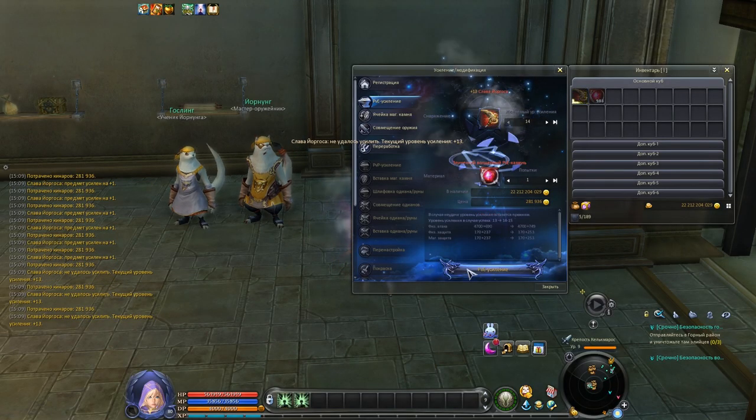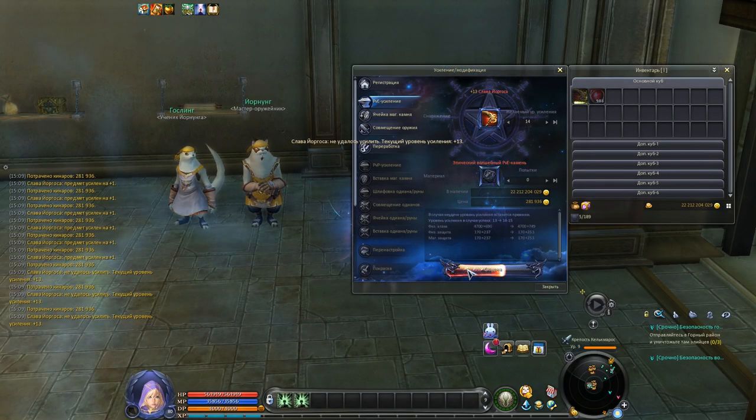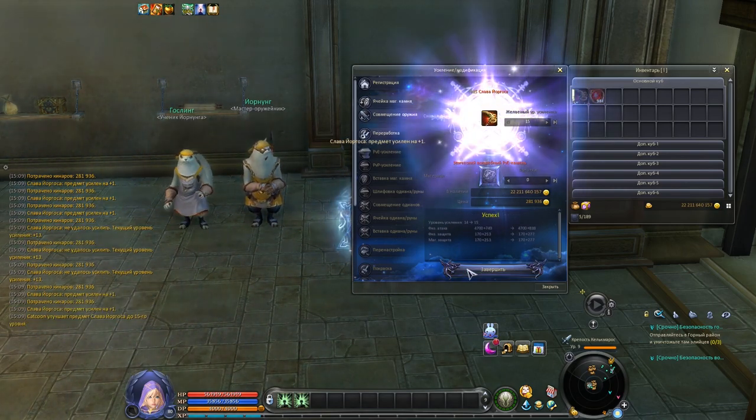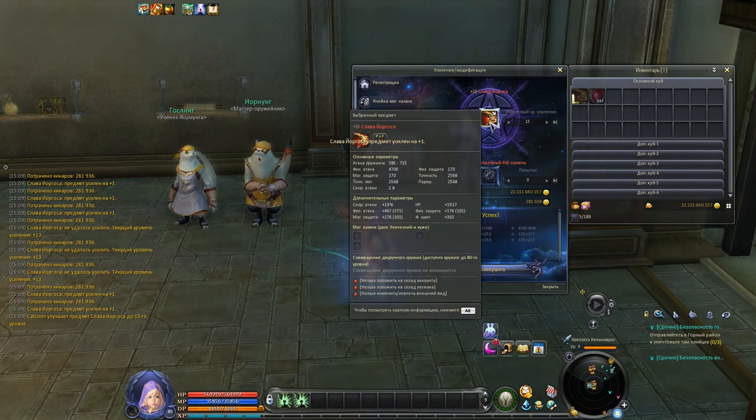When you enchant such a weapon, your attack, magical and physical defense will be increased. There are no changes to enchanting mechanics — Yorgos weapons can be enchanted to ±15 using PvE enchantment stones.